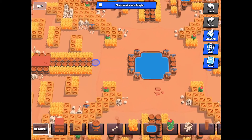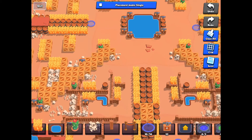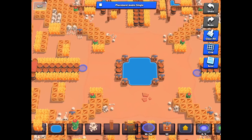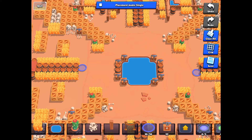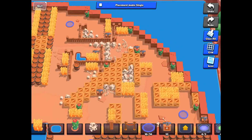There are lots of brawl boxes around to collect power points — 32 in total. In the center, it's a lot of open space for long range brawlers. But on the edges, it's close together for short range brawlers.